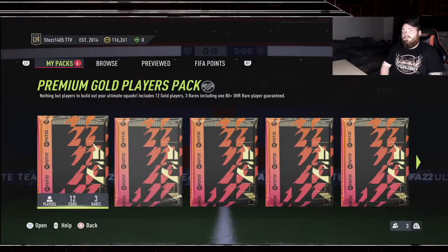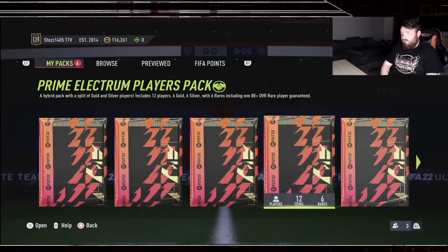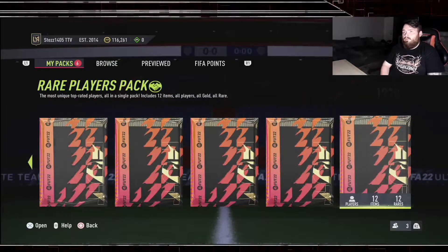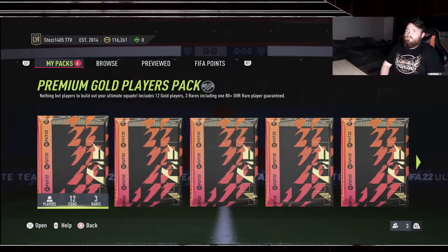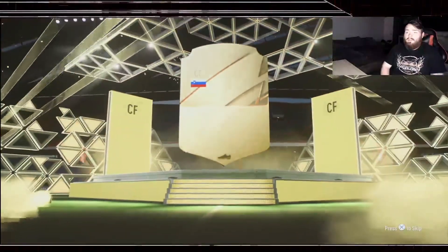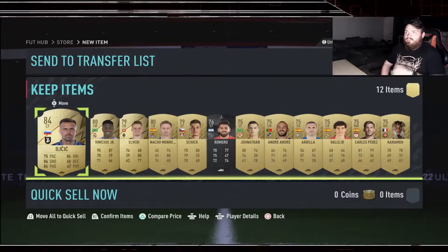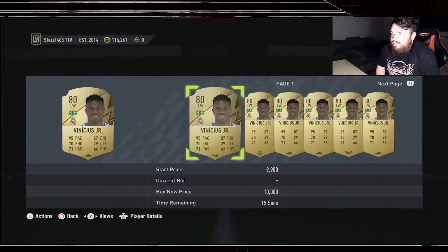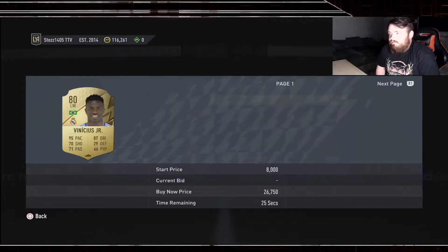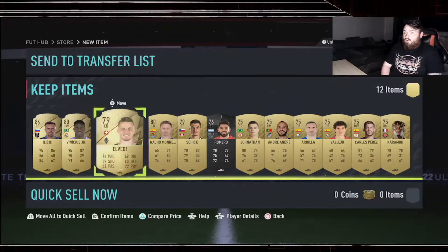Six packs left - two premium gold players packs, one tradable one untradable, then prime electrum, rare electrum, and the two 50ks. We'll do the untradable one first - I think this was from the Grealish to Citizens SBC. We got Elisich 84 which is decent, and Venice is in there too - he's going to be a fantastic super sub so we'll keep hold of him.